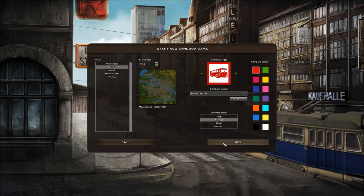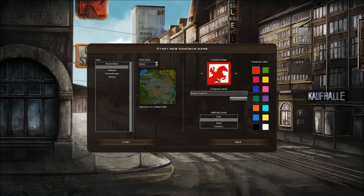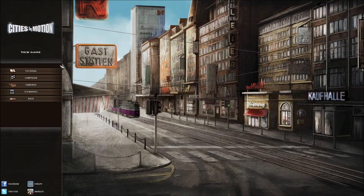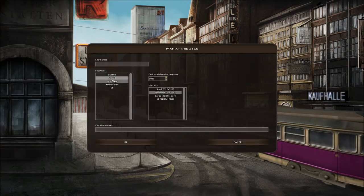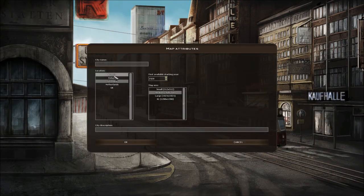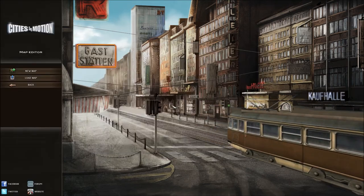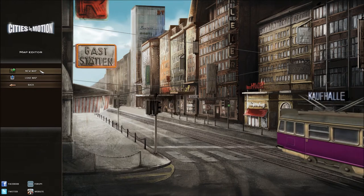It also comes with a map editor that seems pretty comprehensive, and probably a good way to see if you can model your own town. If you want to create a new map, it asks you to set up a location — either in Austria, Finland, Germany, Netherlands, or UK. So I suppose that changes the building types it uses, but it would be interesting to try and model any city outside of those areas.